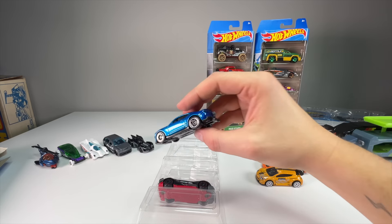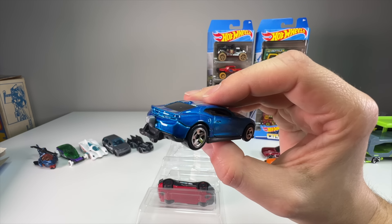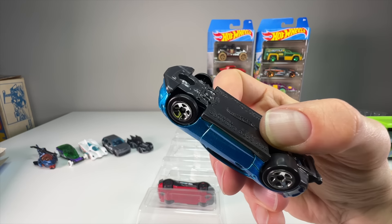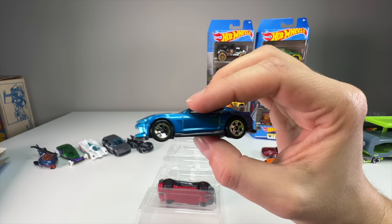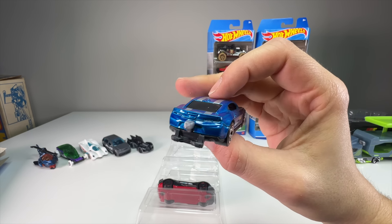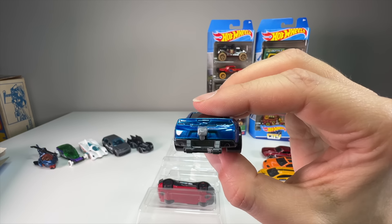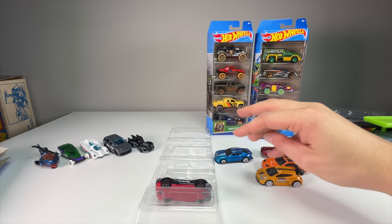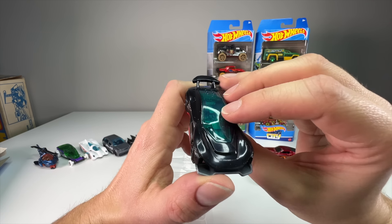The Copo Camaro has skinnies up front, classic five-spoke wheels, a parachute out back, and a window net and roll bar. It doesn't have headlight or taillight tampos but it looks so clean — a race car you can buy for the street without goofy tampos all over it. The colors are really nicely done. I think a green accent might have looked great but I won't complain about the black car. So here is the Gazella R — a wild fantasy casting from a few years ago that looks like a super car or IMSA-style race car.